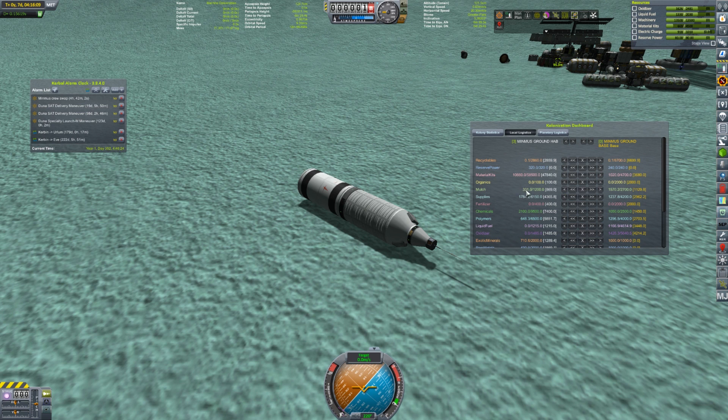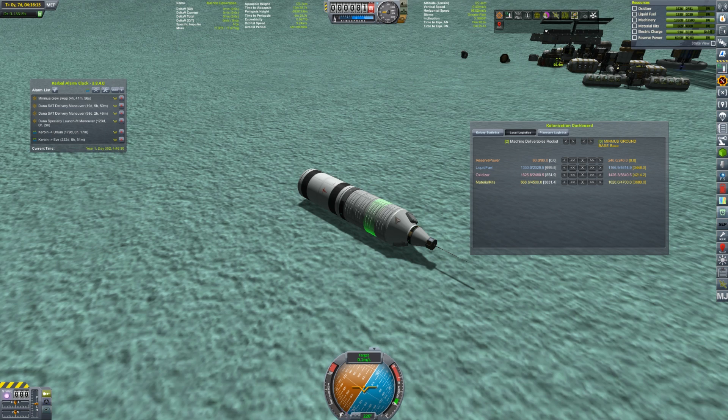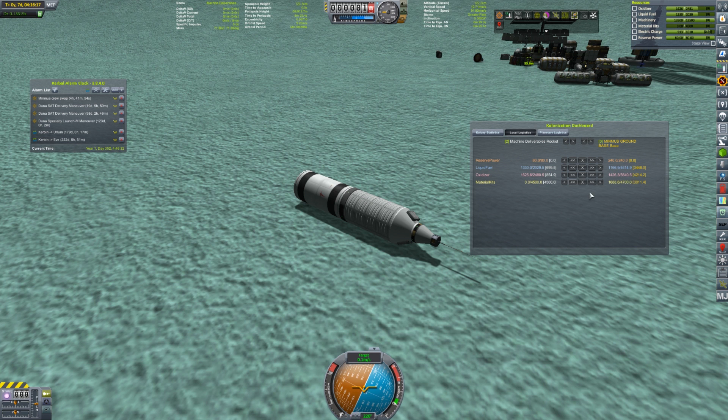Well, let's make sure we can at least transfer the material kits, so let's put these that way so we don't lose them anymore. There we go. Okay, so we at least got those transferred - that's good. Let's transfer the fuel as well - let's just transfer all the fuel out of here, that might make it easier to move it too.